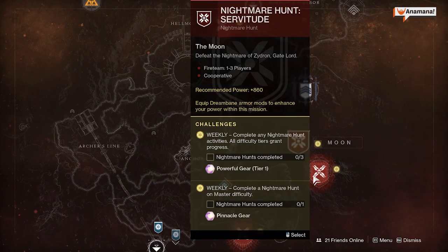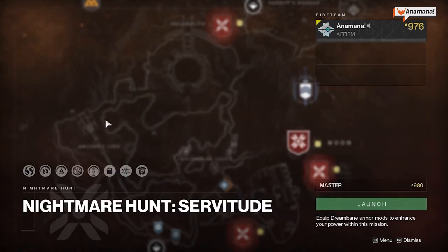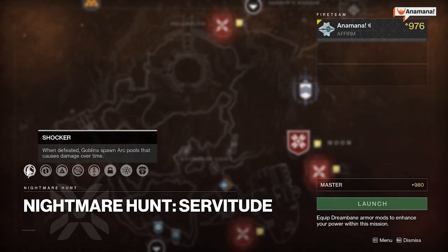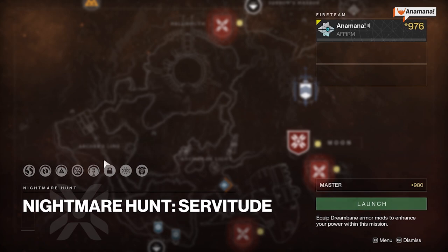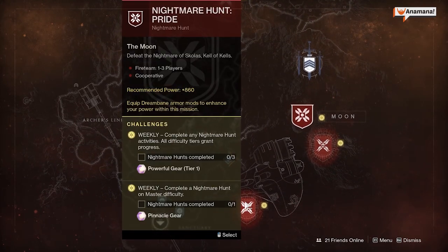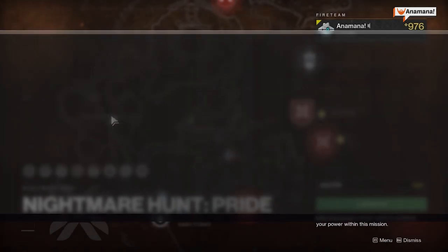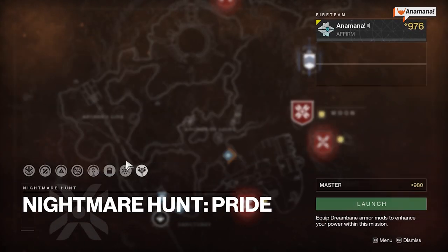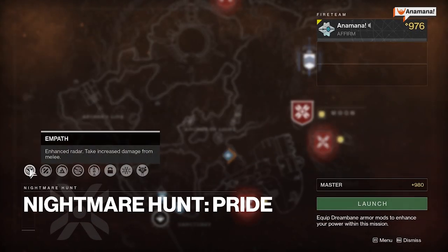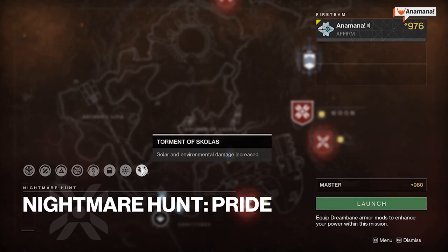Then we have Zidron the Gate Lord, which is similar to the current Nightfall — goblins will spawn arc pools with Shocker, and every other mod is the same. We also have Torment of Zidron: void and aerial damage is increased. Finally we have Kells of Skolas, which has the Empath modifier along with the same set of mods, plus Torment of Skolas — Solar and environmental damage is increased. So that covers the Moon for this week.